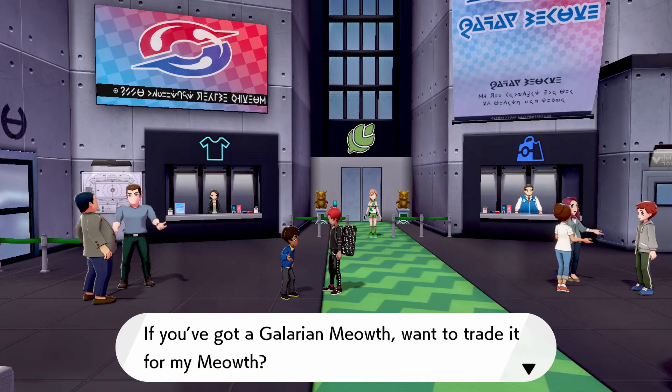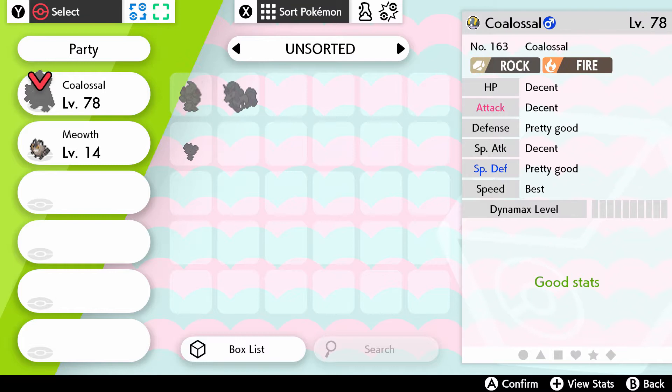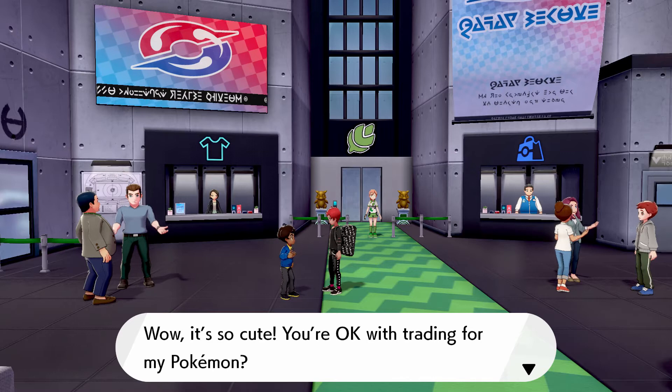Now he's going to say that he can't seem to catch a Galarian Meowth and that he will trade you for his Meowth, which is a Kanto one. So you just want to select your Galarian Meowth and then the trade will begin.